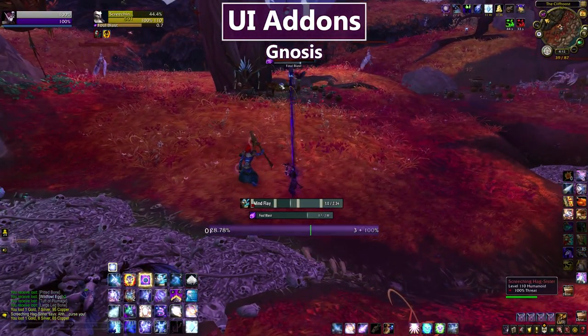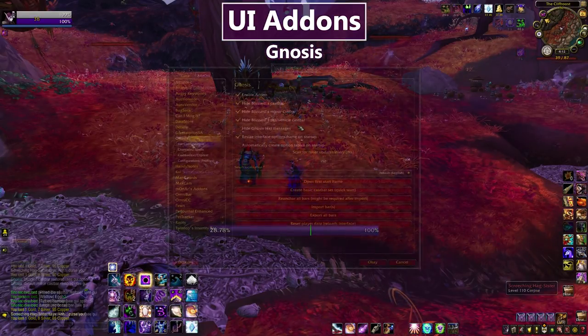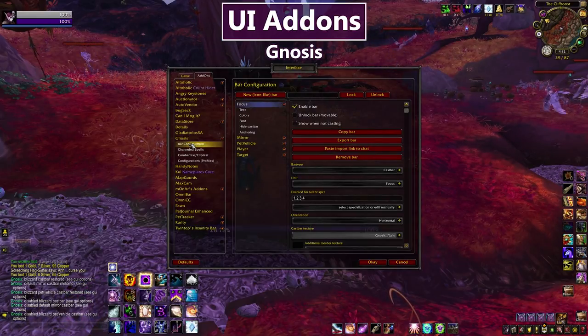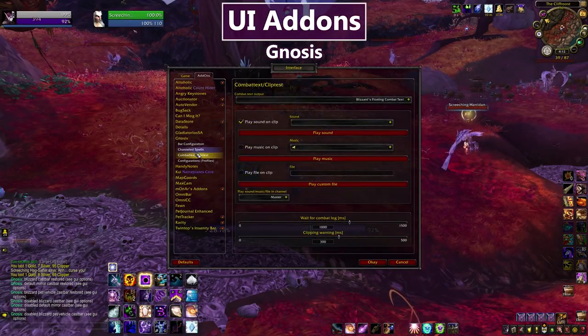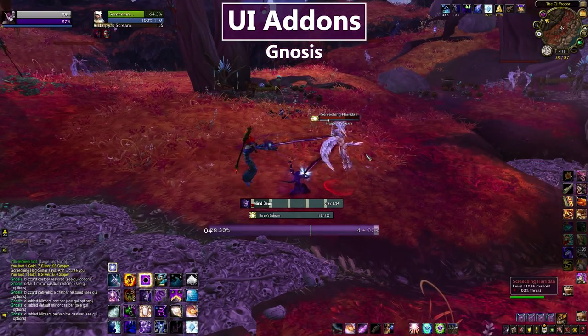Do I do that all the time? Probably not. But it's nice to have the info there in case I decide I want to get good. Gnosis is probably one of the least important of my UI addons — I can play perfectly fine with a default cast bar. But if you're looking for something with a few more options that looks a little flatter, then Gnosis is the cast bar addon for you.